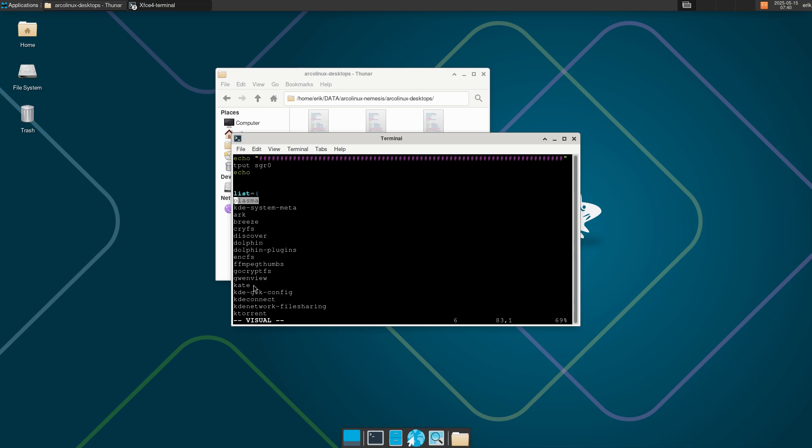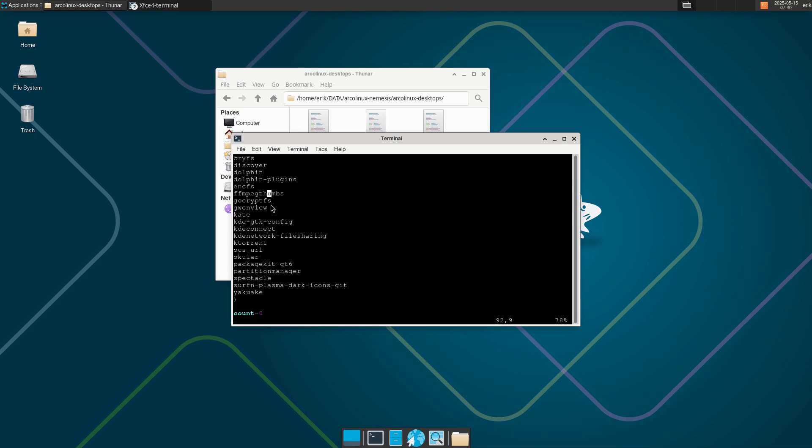That's going to install the desktop, but there are so many handy little things you need — like an editor, and Dolphin maybe. A file manager — wouldn't it be nice to have a file manager? And the terminal, Kate — wouldn't it be nice to have that? Spectacle is there as well. Yakuake is the F12 button.